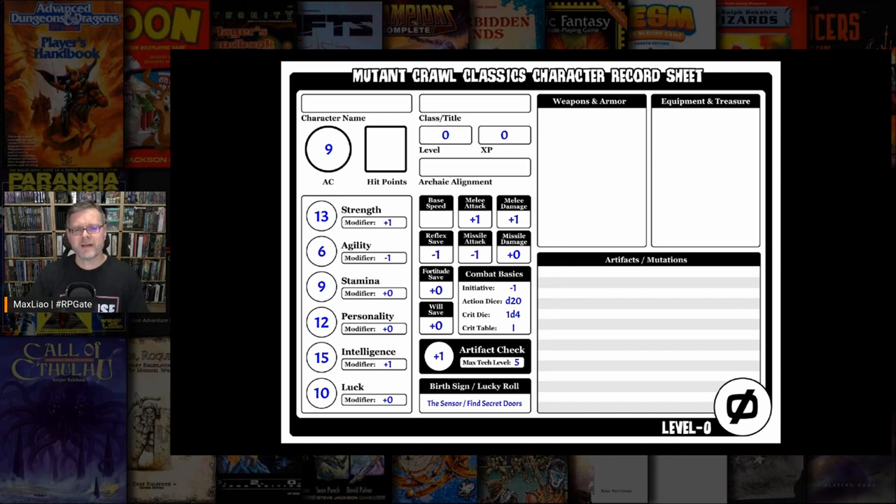The Intelligence score of 15 provides the character a plus 1 bonus to artifact checks and allows artifact checks on items up to tech level 5. Artifacts in Mutant Crawl Classics are the equivalent of technological or magical items — the knowledge of how to use them is largely lost, so a character needs to make an artifact check to successfully use one. All characters in MCC speak the Newspeak language, but with an Intelligence of 15 this level 0 character can also speak one additional language associated with the character's archaic alignment.